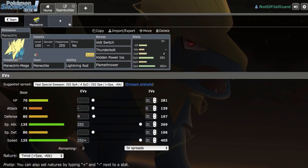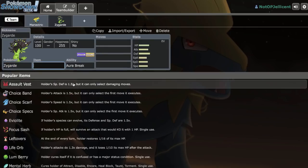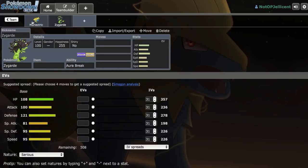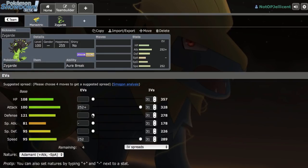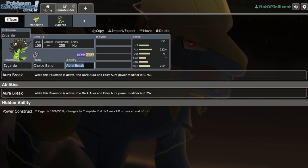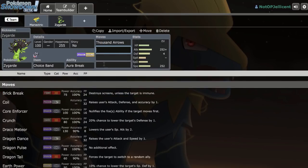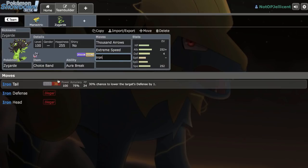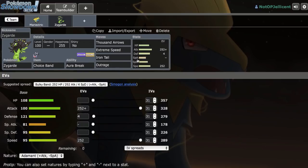We definitely need something to break through all the bulk — stuff like Chansey and Toxapex. Choice Band Zygarde came to mind, and it can appreciate getting in safely with Volt Switch support from Mega Manectric. We're running Max Attack, Adamant nature, Max Speed, with 4 in Defense. Thousand Arrows is the main move. We're also running Extreme Speed, Iron Tail, and Outrage for Dragon STAB. It's a really nice wallbreaker alongside Mega Manectric, but they both still struggle against Tangrowth.